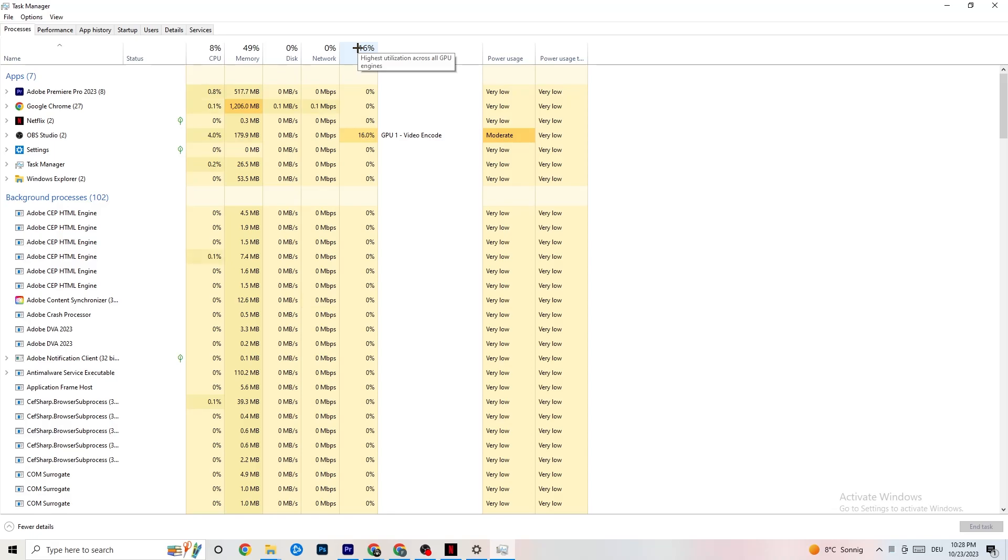Go to the apps and background processes that are not related to your Windows drivers. For any app running in the background that you don't need, right-click it and hit End Task. Do this with every single application or background process that is taking too much GPU or CPU power.